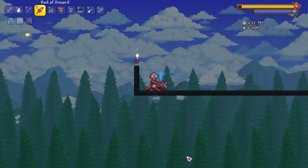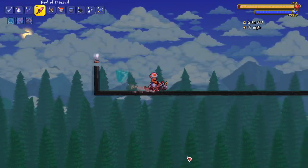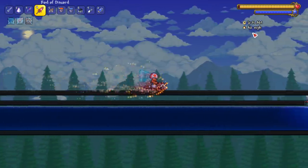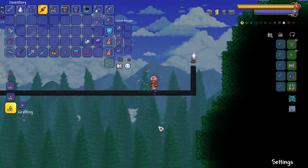All mounts now do summoner damage, which is very interesting. The Ancient Horn goes a nice 40 miles per hour. It looks like a damn meteor is about to hit you. Next up, the Blessed Apple — the Unicorn. Come on, this thing is amazing.